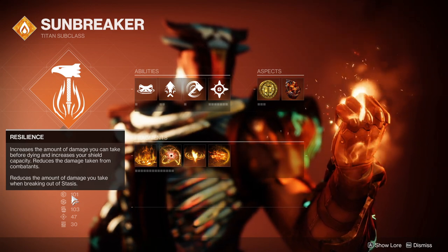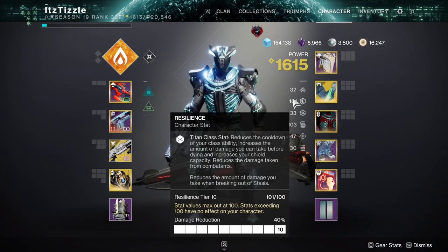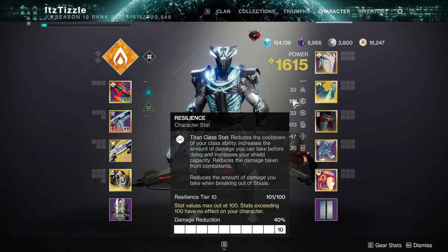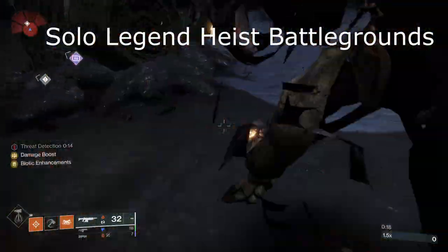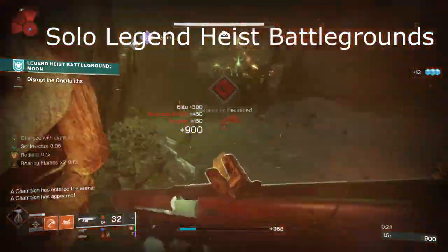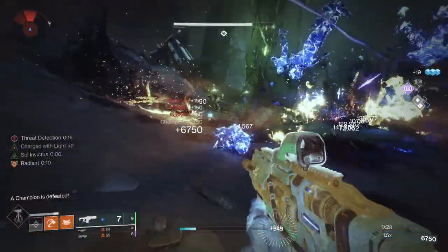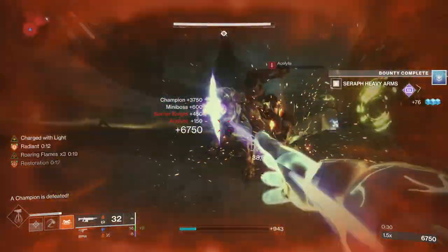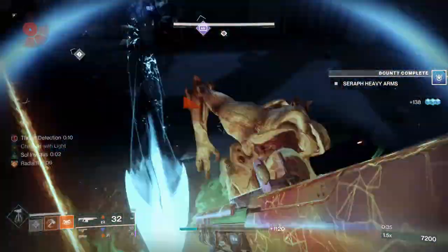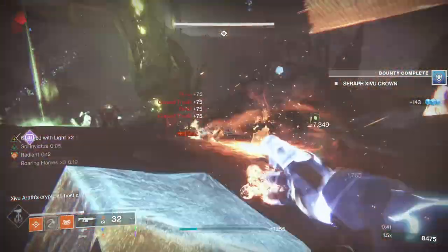100 Resilience will be getting nerfed from 40% damage reduction to 30% DR come Lightfall, but it will still be crucial for allowing you to tank damage. Restoration is truly one of the strongest effects in the entire game — it allows you to constantly heal over time, so you don't have to spec into Recovery at all on a Solar subclass, which is why I like to run max Resilience and max Discipline instead. This way, I always have a grenade ready to trigger Restoration and have max damage resistance. This is most easily done on Titan because you build into Resilience for your Barricade cooldown, and you can chain Solar kills super easily with Roaring Flames x3 and the Mini Hammer.